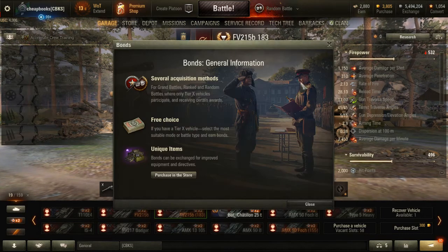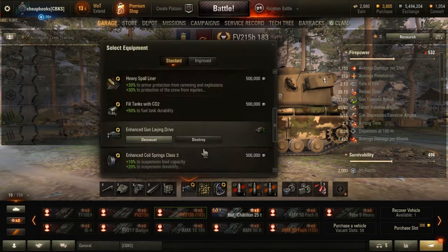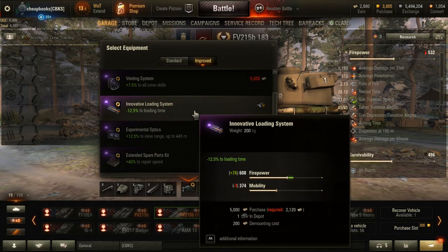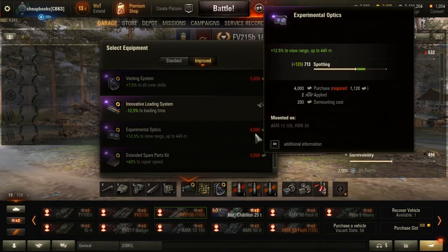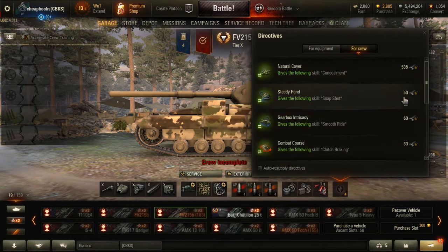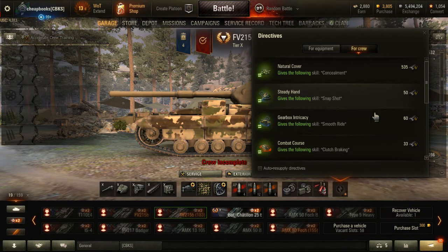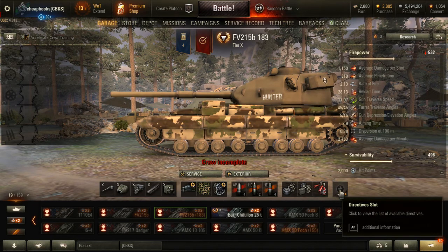I'm going to talk about bonds real quick. There's the argument: should I buy the improved equipment, or should I save my money and just use directives? So I would want the experimental optics, which is 4,000 bonds, or you could spend those 4,000 bonds to get around 800 games using directives, for example.